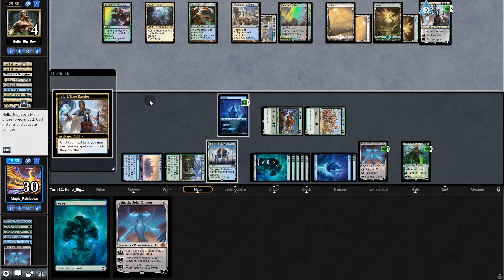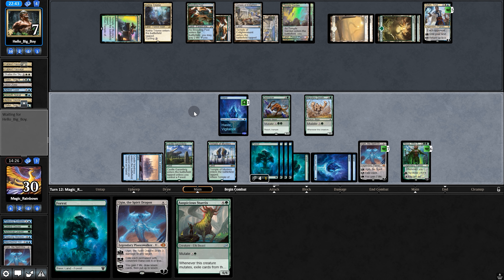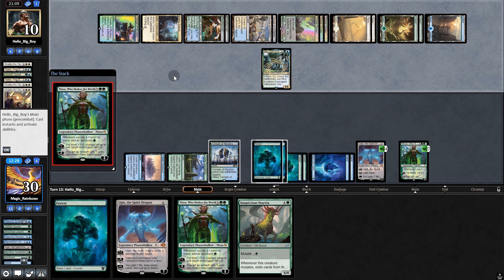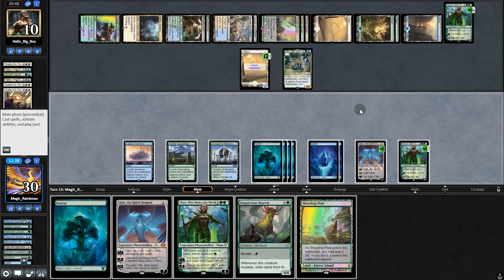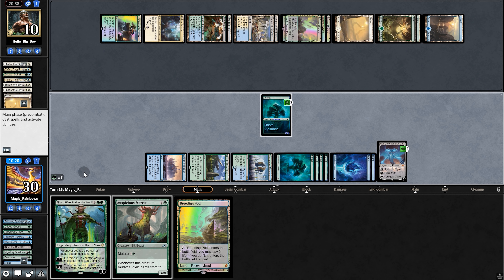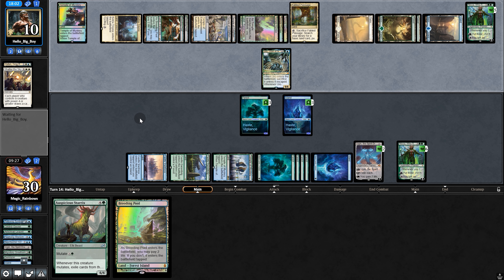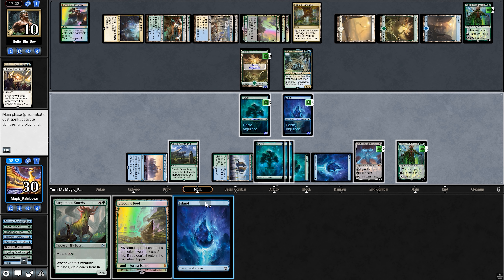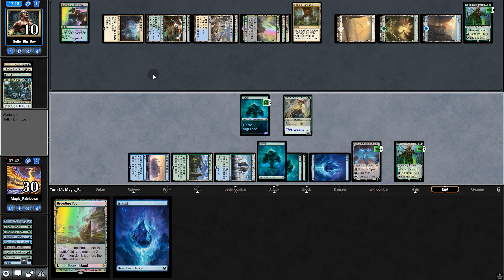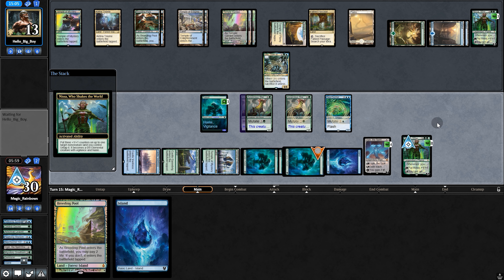Opponent plays Teferi, upcounters it, plays Uro, and suspiciously passes back. They have Shadowed — we swing anyway. Surprise Shadowed hits. We exile Teferi, activate Nissa, play another threat, and pass. Opponent plays another Shark token, brings back Uro, and plays Nissa targeting our Uro. Back to us — we animate a land and swing all into their Nissa. Opponent blocks with Uro; we kill it, play Ugin, and pass. They cycle and bring back Uro. We scry, play Uro, then mutate, animate another land — and finally opponent concedes. They forgot to activate Nissa last turn, but at that point it was too late anyway.